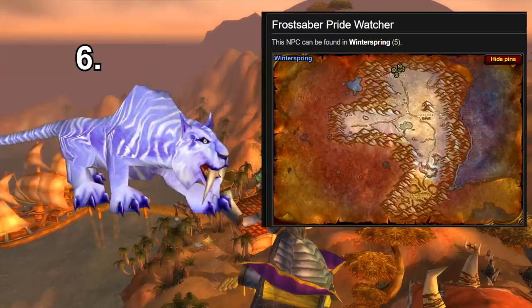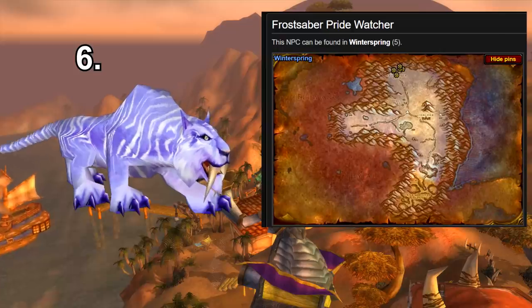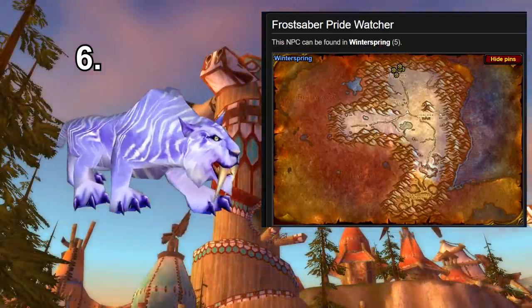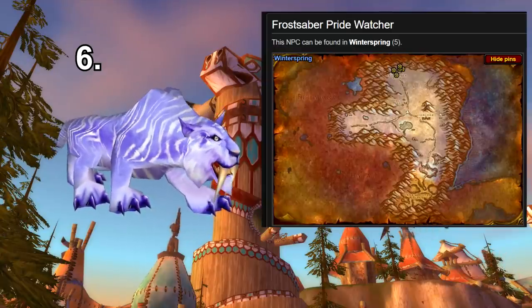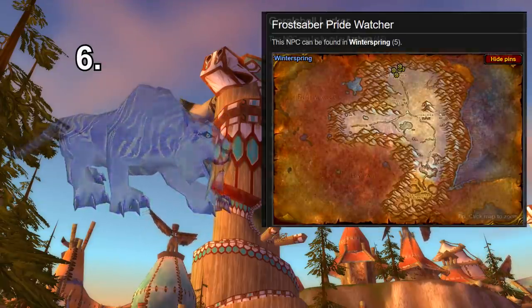For number six we have the Lavender Sabre Cat variation. It's pretty easy to obtain — there's only one mob in the game that has it and that's the Frost Sabre Pride Watcher in northwestern Winterspring. It's a totally unique looking colour — that light purple mixed with white is definitely quite distinctive.